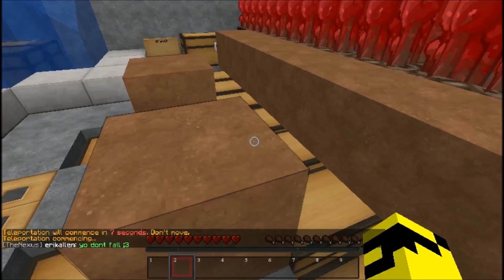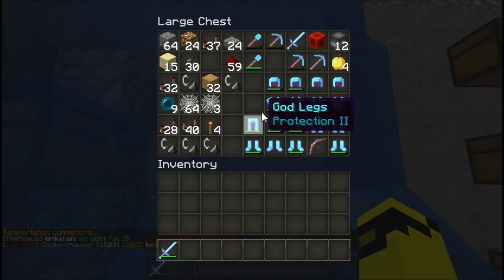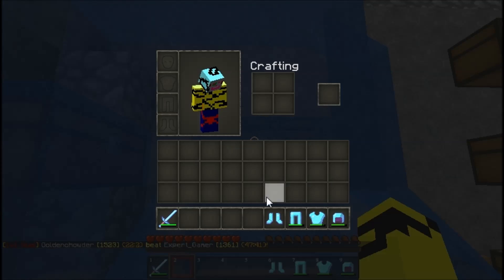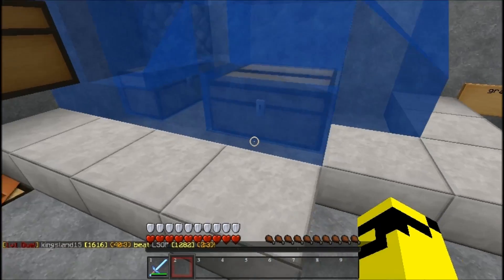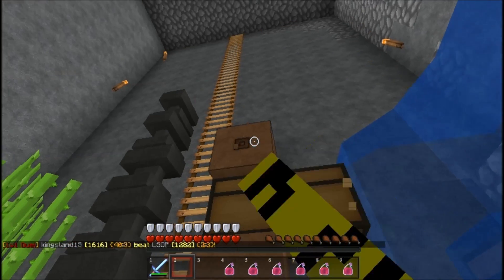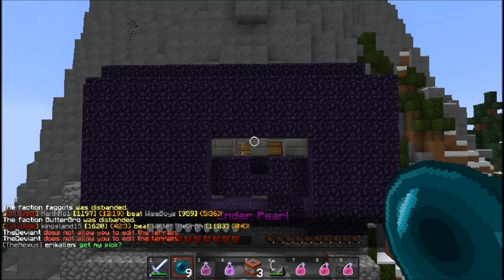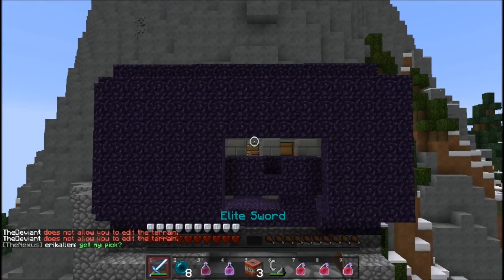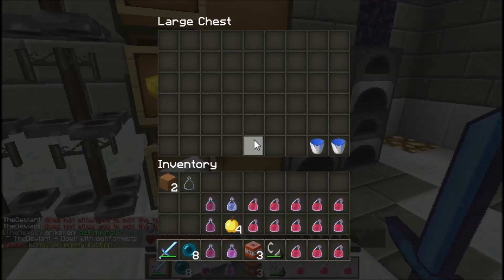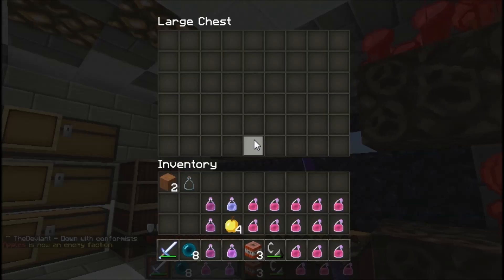Oh man, we gotta get this loot before this guy gets in. It's probably the guy's base too. Alright, let's gear up — sharpness, chicken to position three, protection three. Got all sorts of potions, health pots, strength. Alright, we're breaking in.